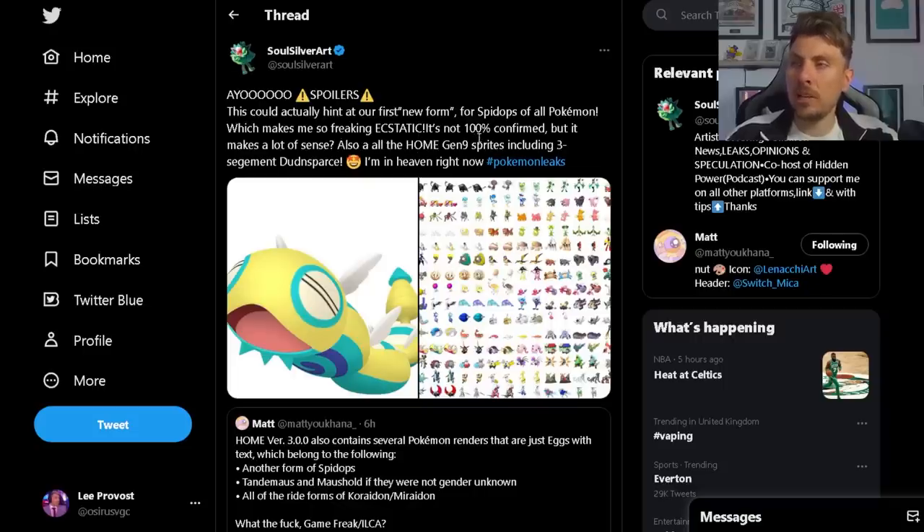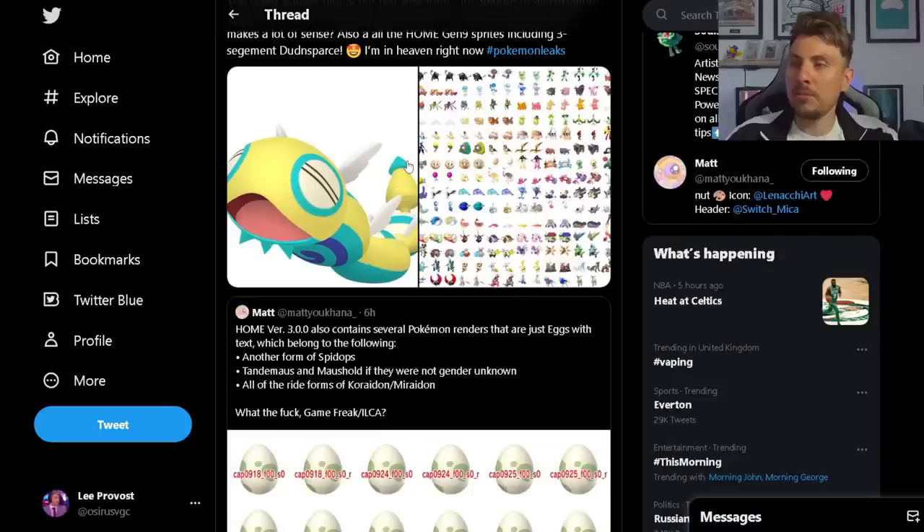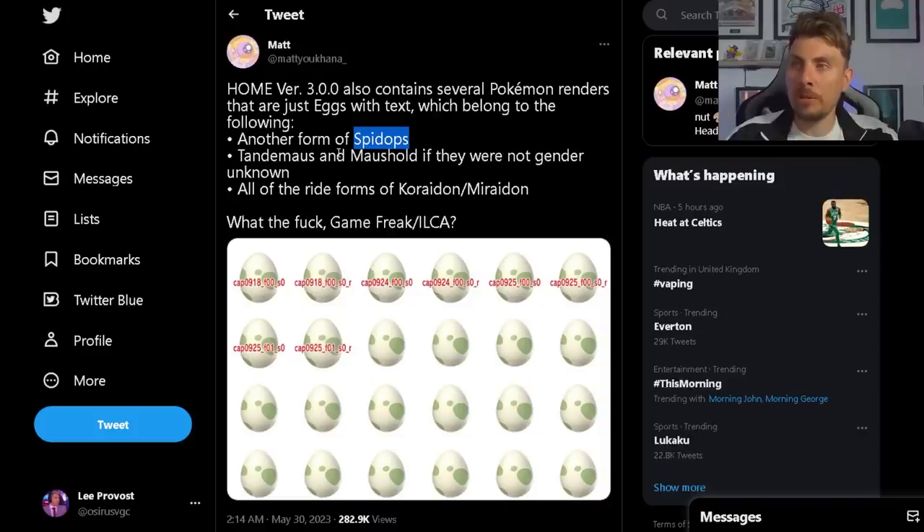Leak analyst Soul Silver Art noted this could hint at our first new form for Spidops of all Pokemon, which is very exciting — not 100% confirmed, but it makes a lot of sense. Spidops is one of the weakest fully evolved Pokemon in Scarlet and Violet, so it would make sense to buff it up to make it usable competitively. The data mine does kind of suggest something is going on with Spidops, and the fact that it's in Pokemon Home creates a question mark about whether we'll see another form or evolution with the DLCs.